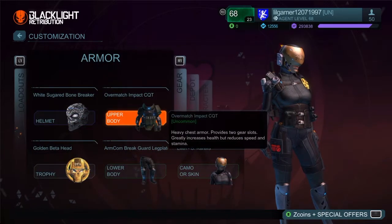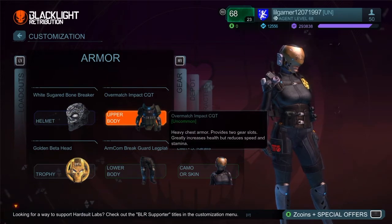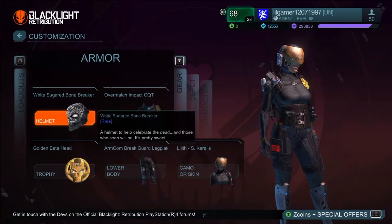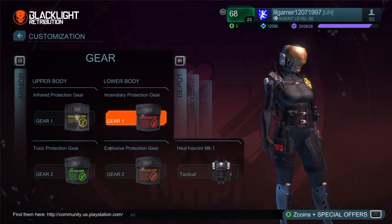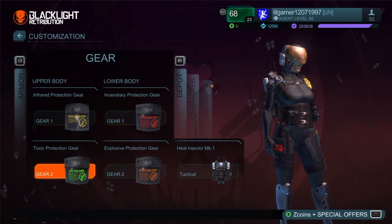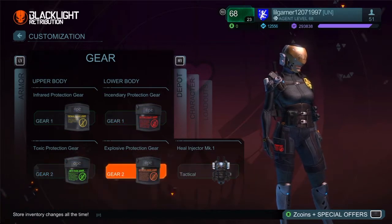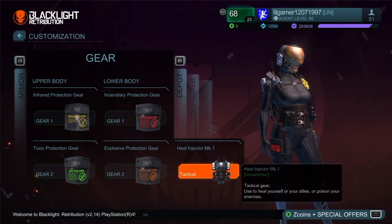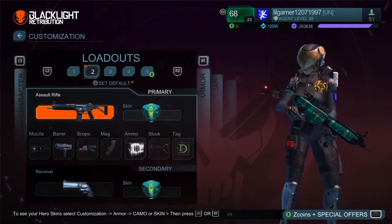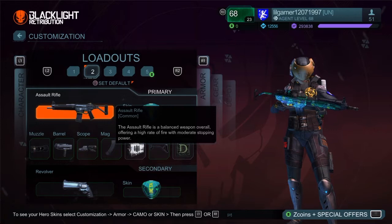I'm going with 212 health using the White Sugared Bonebreaker, Overmatch Impact, and Armcon Breakguard Legplates with my character Carolus. I have my gear just for protection — really the best thing that you can get — and a heal injector, mostly for if I get hit by toxic so I don't die. Depot, health ammo, really all you're going to need.